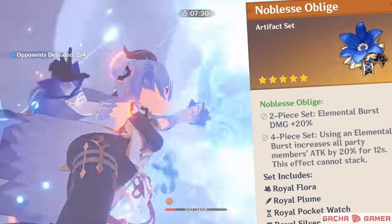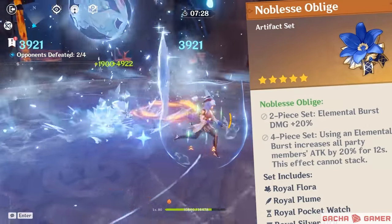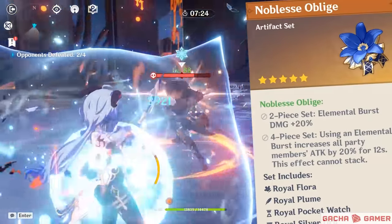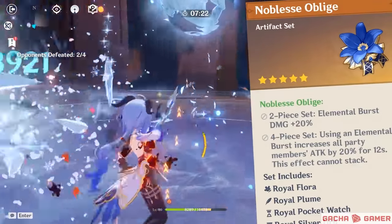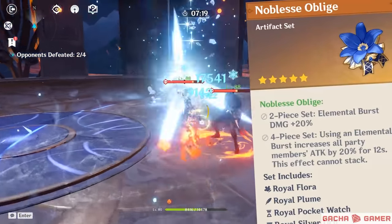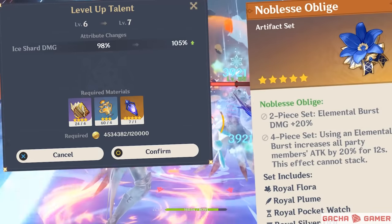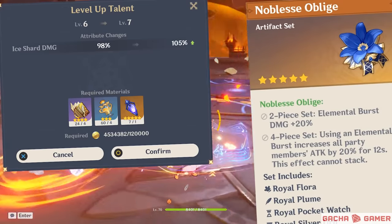But if you're more concerned with using her as your support damage dealer, there's always the reliable choice of going with the 4-set Noblesse Oblige to improve your team's burst attacks. The 2-set bonus provides an excellent damage boost to her every icicle, because when you level up her burst talent the damage slowly increments and getting 20% from the 2-set is quite a big deal.